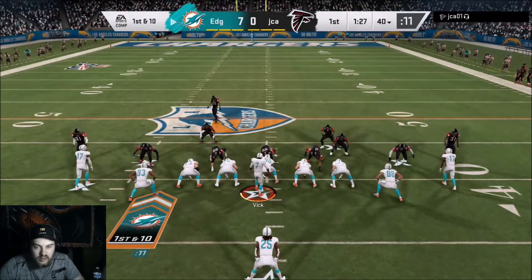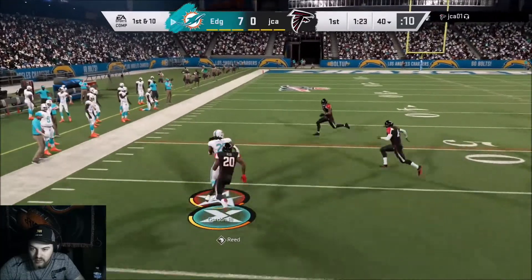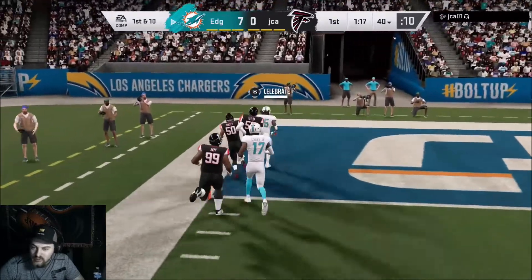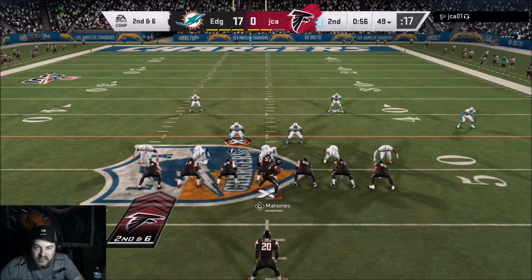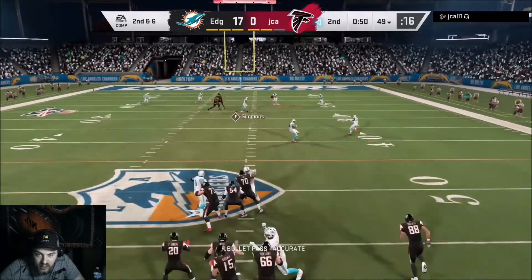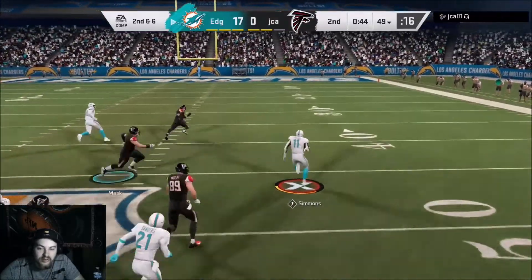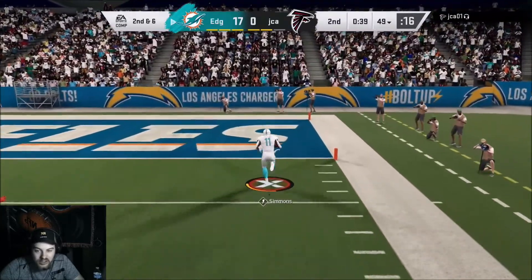Stretch play: Melvin Gordon outruns him, jukes both defenders — Warren Sapp is not going to catch him. Melvin Gordon gets into the end zone for a touchdown. Up 17 to nothing against that same guy, back on defense — Isaiah Simmons with another pick, and I think we took it to the house.